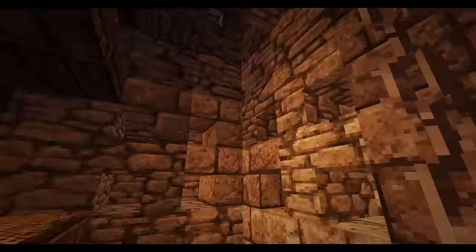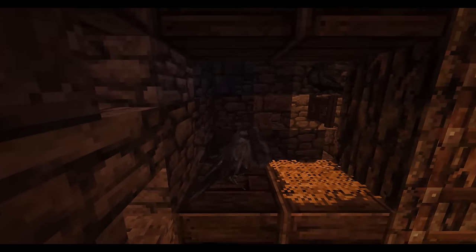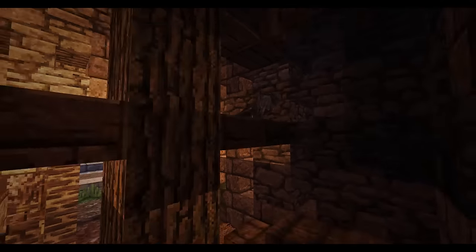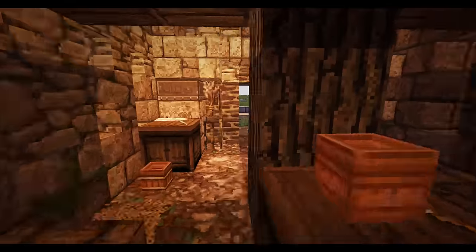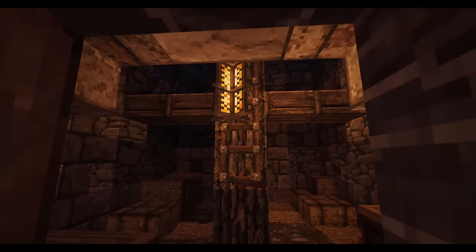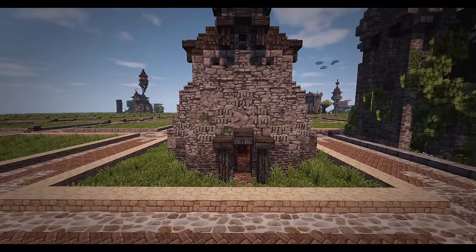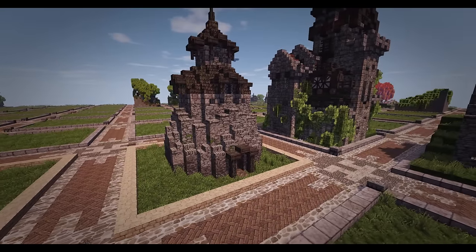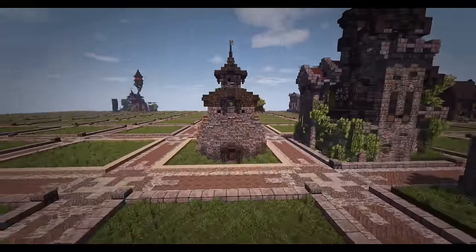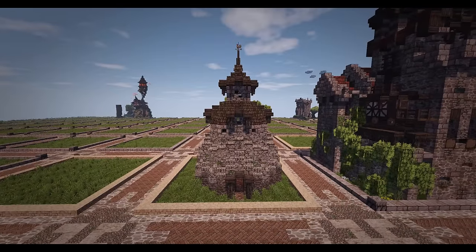On the inside the Dovecote has a lot of different little cubbies where the pigeons would live. I use crows because the Conquest resource pack doesn't yet have pigeons and doves. We use the Conquest resource pack by Monsterfish - if you're interested, you can type in raven.org/launcher to download the launcher and join us on the raven.org server.